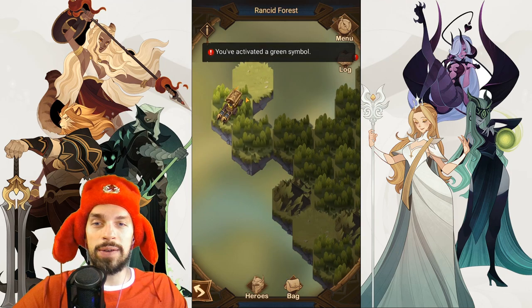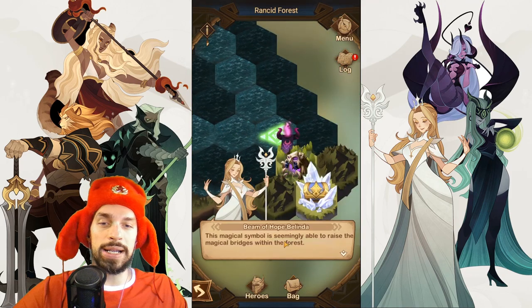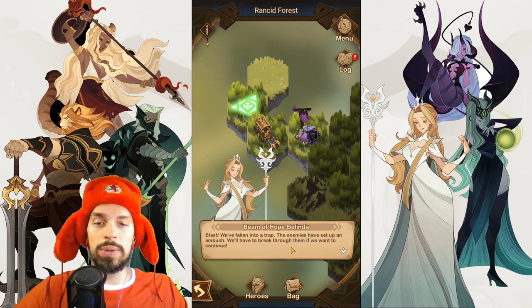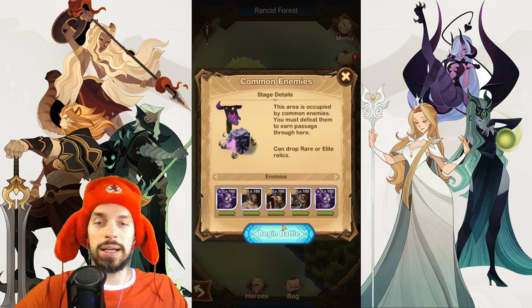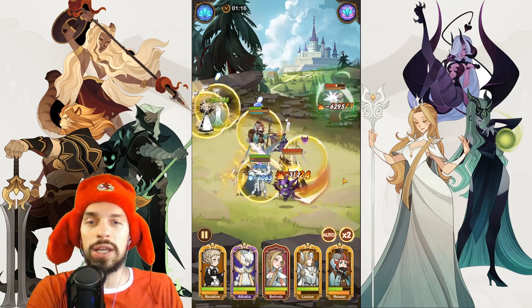Rancid Forest is a really interesting map because everything is covered by leaves and you have to look for the proper path. In order to get to the boss fights, you need to get all those magical platforms — you can go with the green ones or the blue ones. As you progress through the map, you will be ambushed by enemies who can drop relics. For team composition, I suggest using your normal campaign team, your core team, because they should be the best for this Peaks of Time adventure.